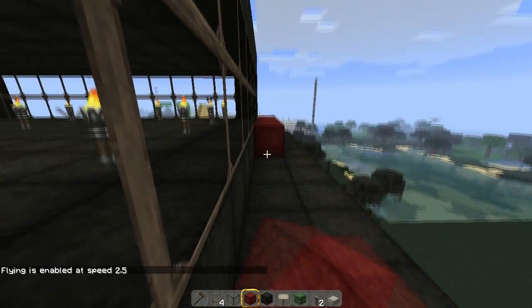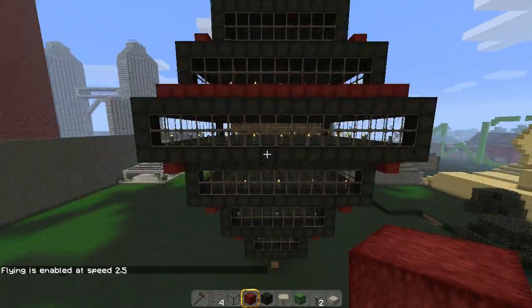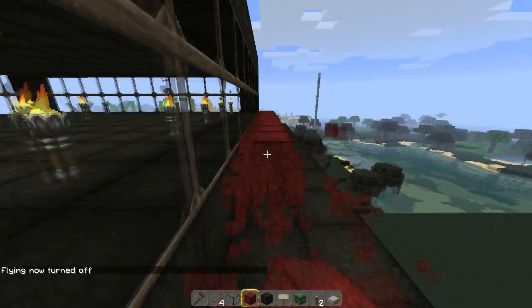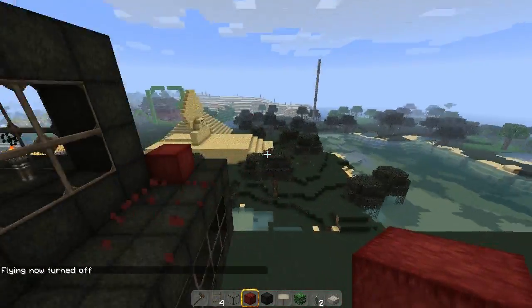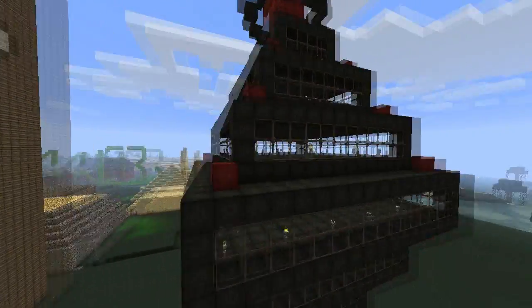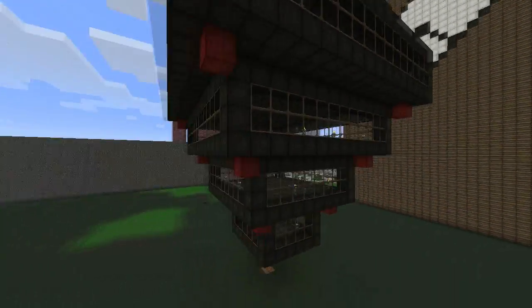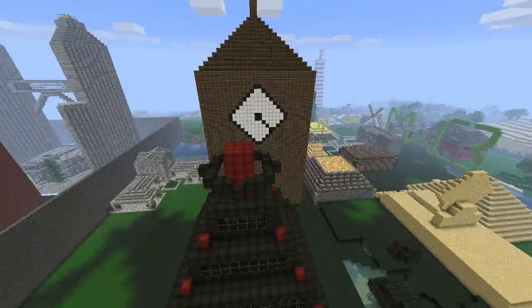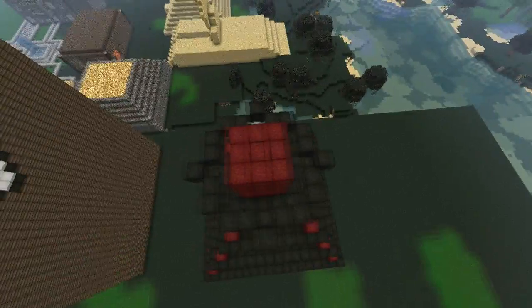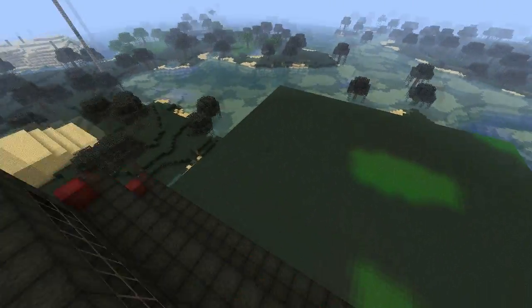I don't know what I could've done to make it better. Anyways, this is my tower, guys. I hope you enjoyed it. I'll give you one last look at it. It's very symmetrical — that's how I like it. Like a little ring on top, a little circle. I tried to make it a circle, but you can't really make a circle unless it's really big. Just a cool little finishing touch.